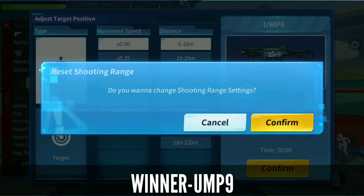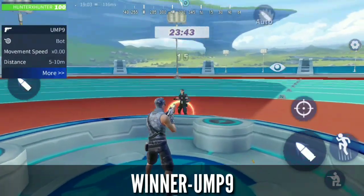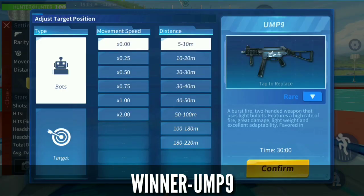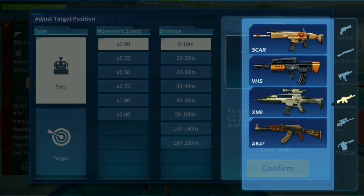As you can see, the UMP9 does a lot of damage both in rare and epic condition. If you got an epic UMP9 that will be great, but even if it is rare, you should choose UMP9 over the UC.